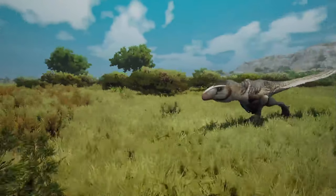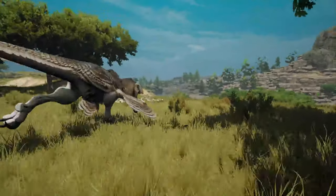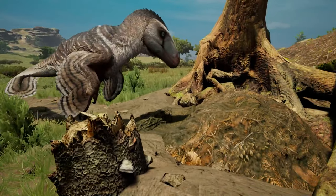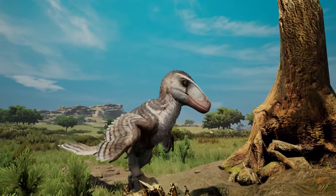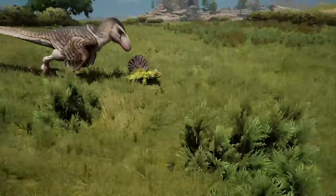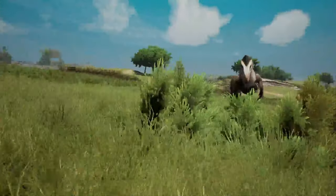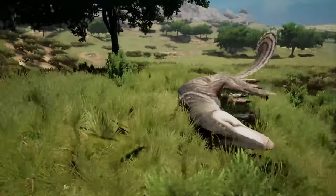And that's about it for Utahraptor. My opinion is it's still pretty good, it still looks great, the model is amazing. I love the little touches they did here and there. There are some tweaks to animations that are way better, and some that are the same. You have decent speed and decent power, but your stamina regen is slow and your swim speed is slow. So definitely don't get caught in the water and definitely pay attention to your stamina usage. But other than that, I still think Utahraptor is a pretty solid pick for a mod.